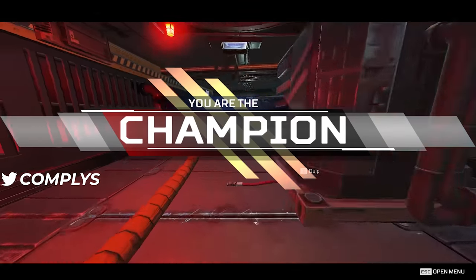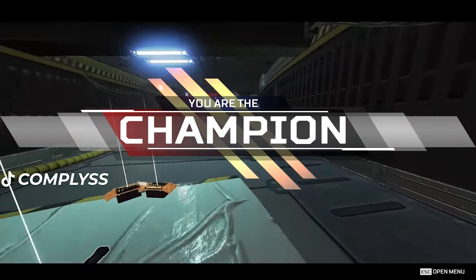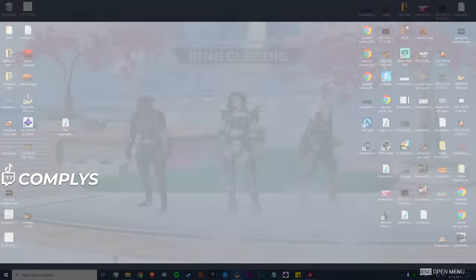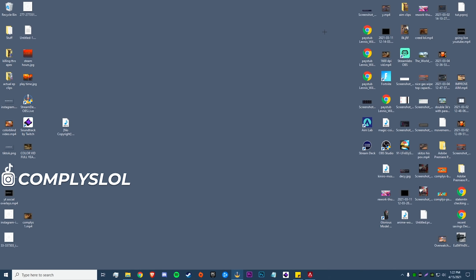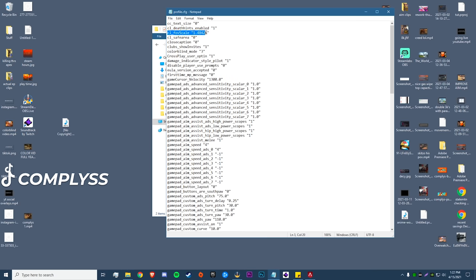Like I said, if you're a newer player I wouldn't recommend this — get comfortable with the game and build a strong foundation first. Now I'll show you how to set this up in game. The first thing we're going to do is go into our Apex files and into our profile.cfg. To find that, go down to your Windows search bar, type in 'Saved Games', click on that, then go to Respawn > Apex > profile > profile.cfg.